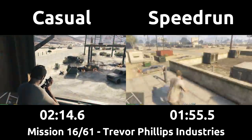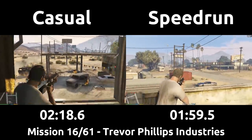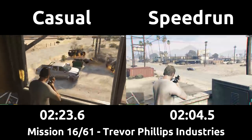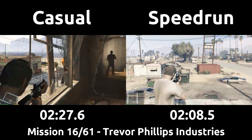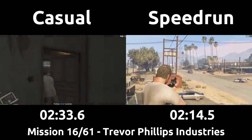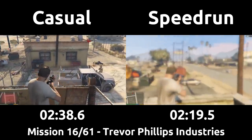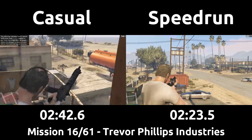The speedrun grabs the free armor that we make use of in the next mission, and shoots the gas tank to kill the second wave of enemies arriving much quicker. The speedrun then heads to the north side of the building and manually grabs the grenade launcher so that a cutscene of Chef throwing it at Trevor doesn't have to be played. The speedrun attempts to kill the far away enemies with a rifle, and uses the grenade launcher on the vehicles that arrive quickly. The swapping between rifle and launcher is also conveniently tied into the weapon swap reload mechanic, so that every time we switch to and from the rifle it has full ammo again.